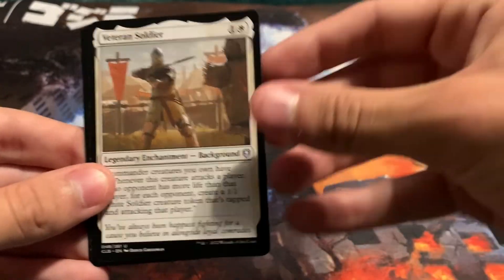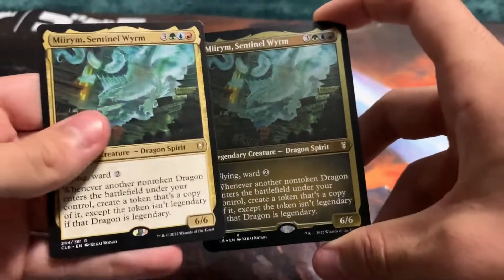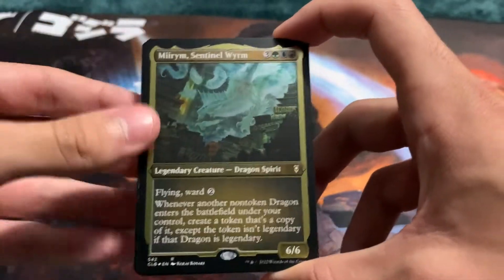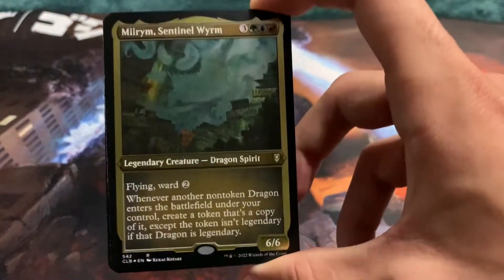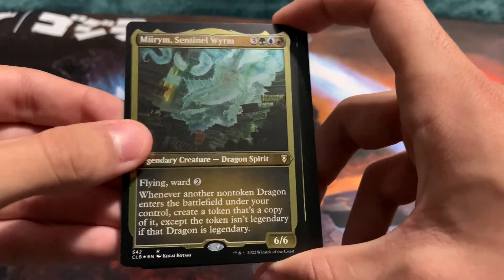Veteran Soldier. Oh my god, yes! We got the Mirim! Oh my god, yes! We got the Etched Foil of Mirum Sentinel Worm — this is a blessed booster box! Yes! My favorite card that I've pulled so far.